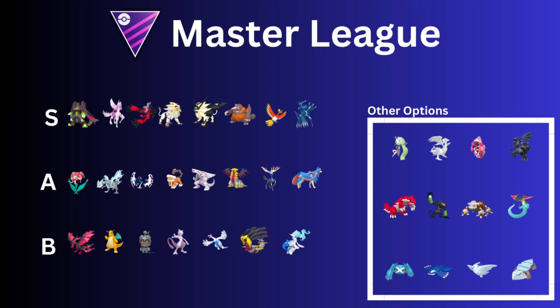Then we have Rhyperior on the top of the list. It has Mud Slap, and Mud Slap did receive a boost, so it's going to get to Breaking Swipe even faster, which is a great bait move. And then it has Rock Wrecker. Now I have a Hundo Rhyhorn, almost enough XLs to max it to level 50. Do I go ahead and evolve it and Elite TM Rock Wrecker, or do I wait for the Community Day Classic? I'm really tempted to go ahead and build it.